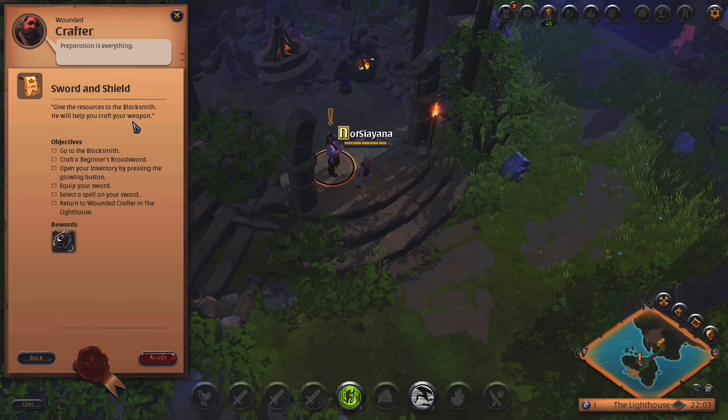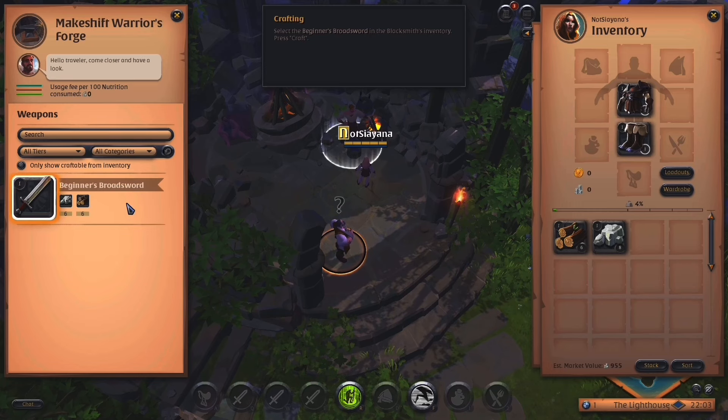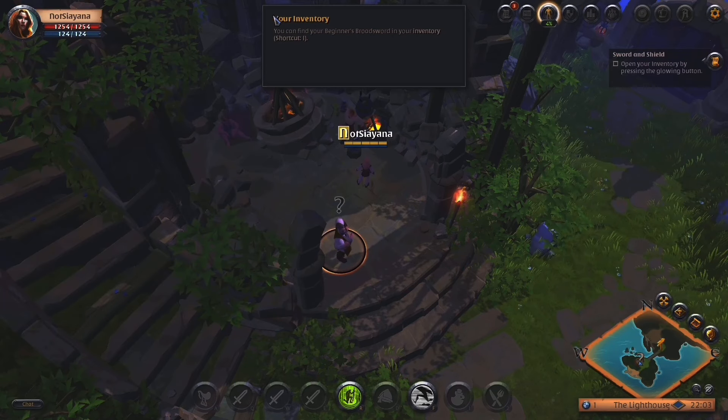Give the resources to the blacksmith — he will help you craft your weapon. Accept. Hello, traveler, come closer and have a look. Usage fee per hundred nutrition consumed? That's a bit too complicated for me. Beginner's broadsword in the blacksmith's inventory. Craft. You crafted it.